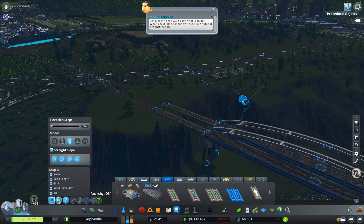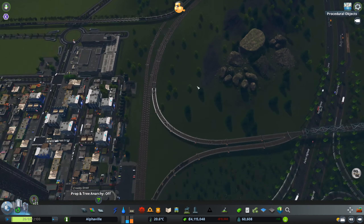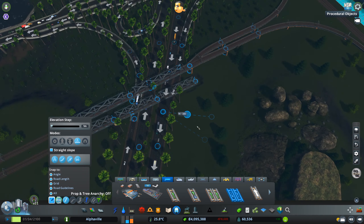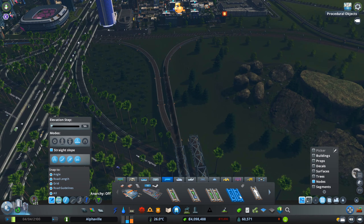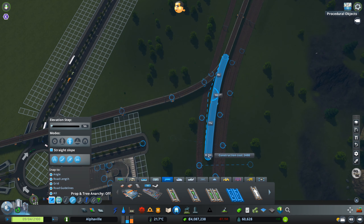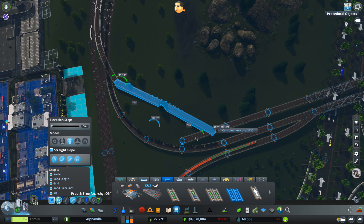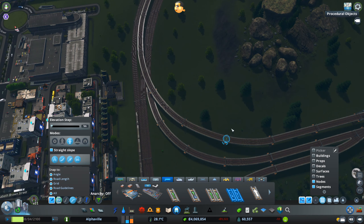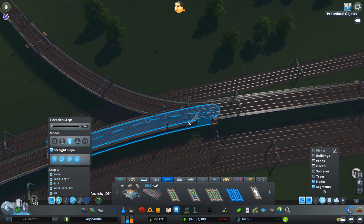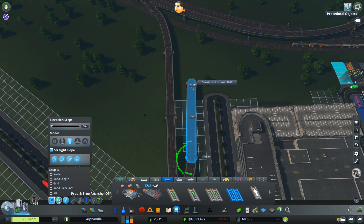I'm still not completely happy about this interchange for the train lines, but I think that'll do for the moment — they work very well and that's what we have to keep in mind. There are a couple of crossings here, which is all right. Sometimes I spend more time than I should trying to make things look perfect and I overlook things like the traffic — welcome to my world. But then we made that connection so we can go both ways.